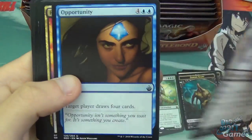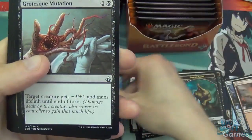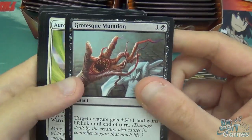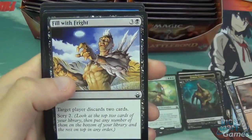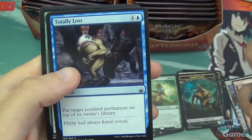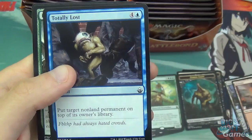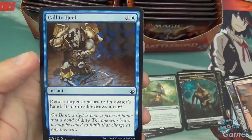We've got Swarm of Bloodflies, Opportunity, Rushblade Commander, Grotesque Mutation, Aura Champion, Dwarven Lightsmith, Fill with Fright, Eager Construct, Bullrush Bruiser, Totally Lost — hey, Flybth is back — Return to the Earth, Tyrant's Machine, and Call to Heal.